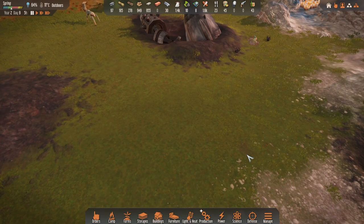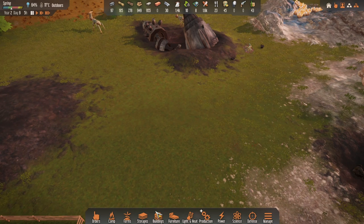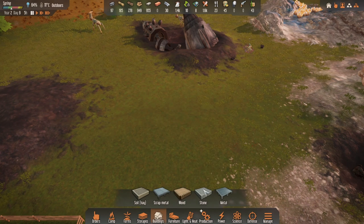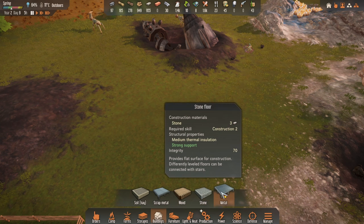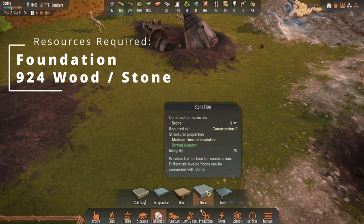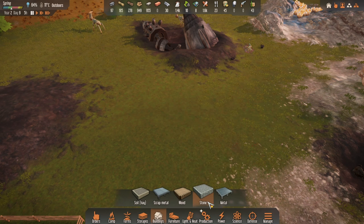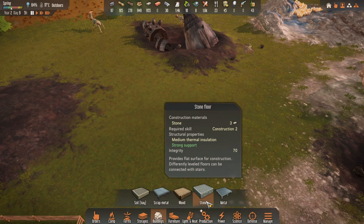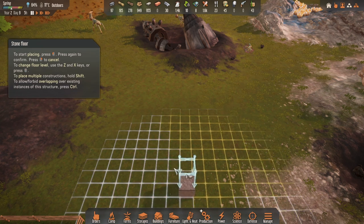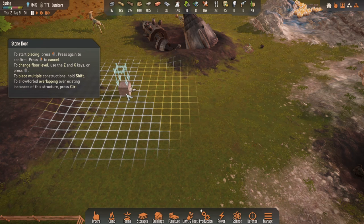We'll be talking about why you want to build like this as we go through. The first thing we're going to want to do is get a base layer or a foundation going. This can be wood or stone. The reason we want to use these in the first year is because it gives you medium thermal insulation, which is great for keeping you warm in the early game for the first winter, versus scrap metal or soil.